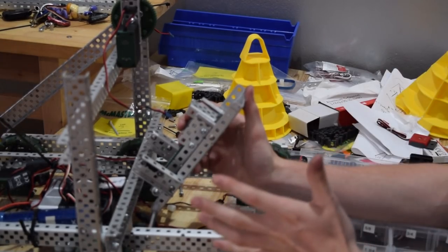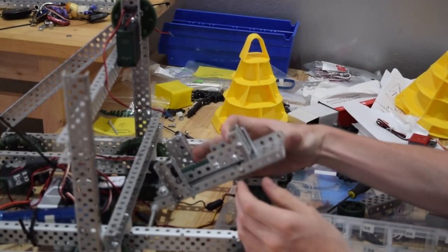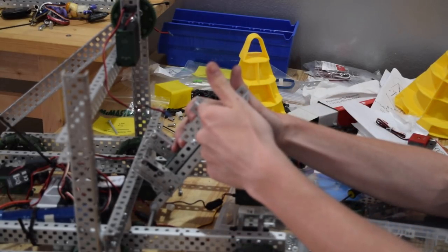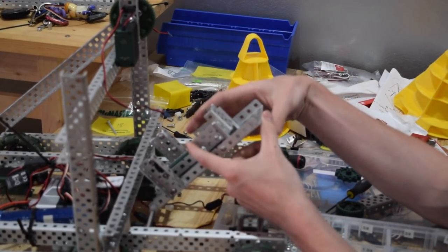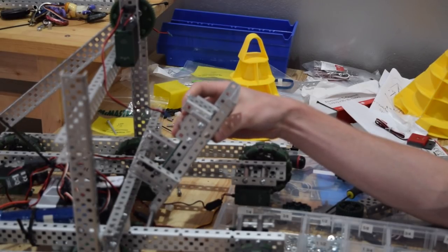Right now I'm mounting our puncher. The way this is going to work is it's just going to punch the balls forward. We're going to have a ball load from down here up into this little basket, and this ram is going to pop back and shoot forward and smack the ball against the flags, and hopefully that will get us where we need to get.